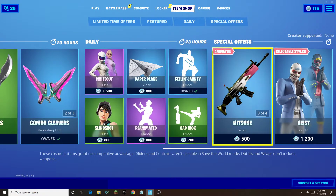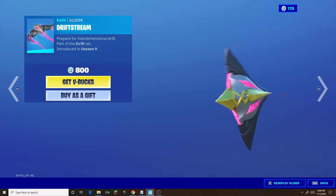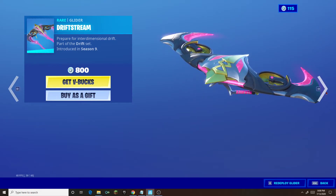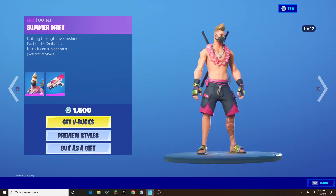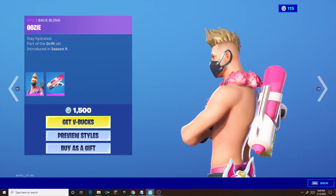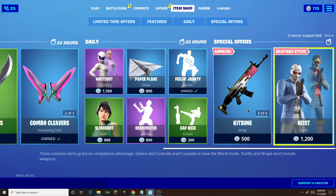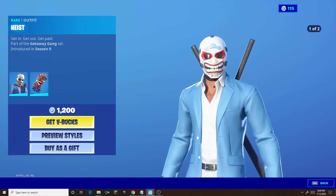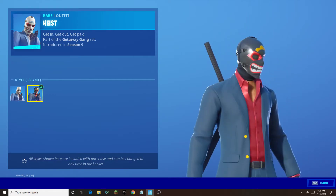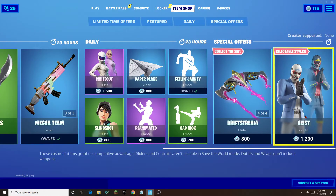Then we're on to our special offers. We have Kitsune, Drift stream. I really like this glider — and Summer Drift, I like it. It's squirter, water squirvy. And then we also have Heist with the second edit style, just the shark, that's now flooded.